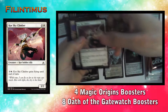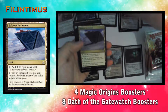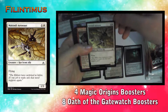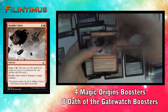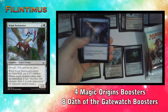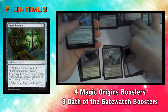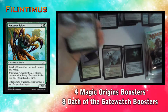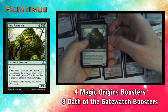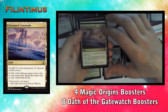We have a Corpse Churn, a Consuming Sinkhole, a Holdout Settlement, a Makindi Aeronaut, a Boulder Salvo, another Corpse Churn, a Scion Summoner, a Negate, a Seer's Lantern, a Netcaster Spider, a Steppe Glider, a Seed Guardian, a Grip of the Roil, and we have a Corrupted Crossroads as the rare.